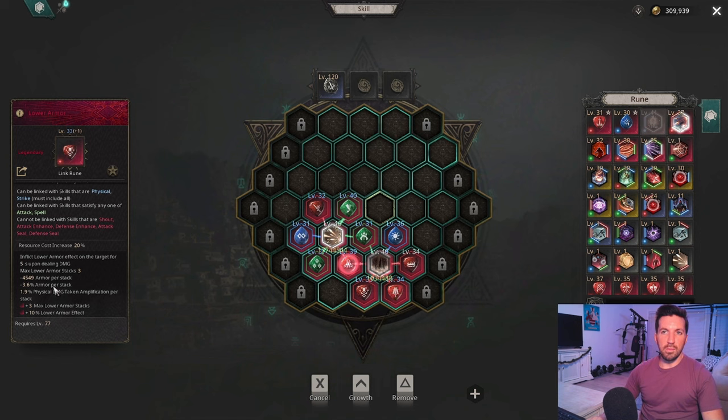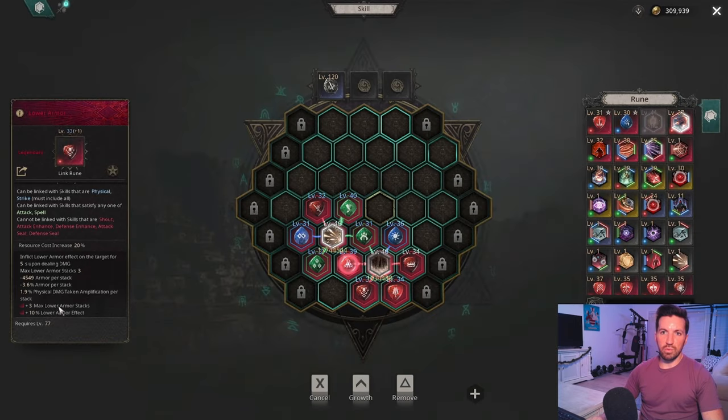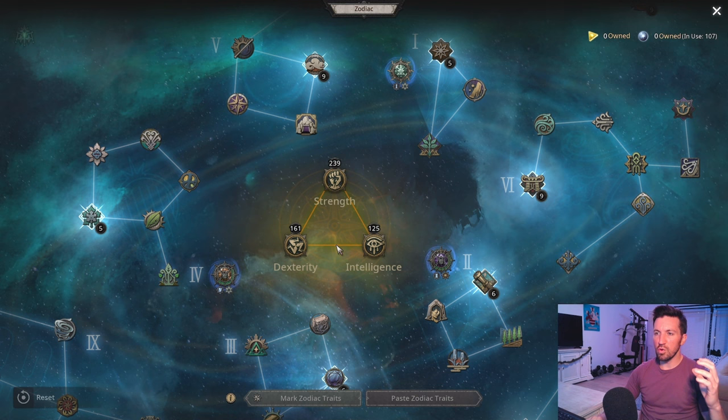Finally, we're going to use Lower Armor. Lower Armor drops the armor on the enemy that gets hit and can stack up to six times at legendary level; awakened, you get four more stacks. Those extra stacks reduce the effect slightly, but you get physical damage taken amplification per stack, which increases Thorn Explosion damage significantly. Lowering armor also helps both Rapid Shot and Thorn Explosion, making it a good rune to invest in early on.